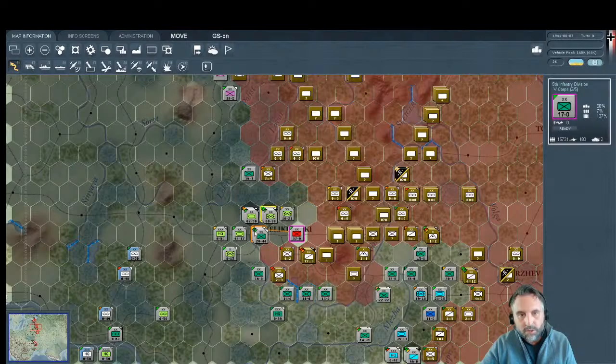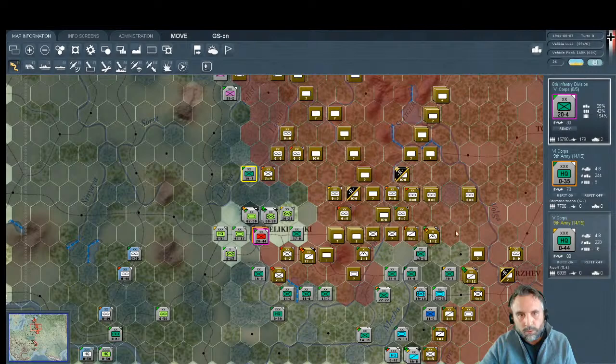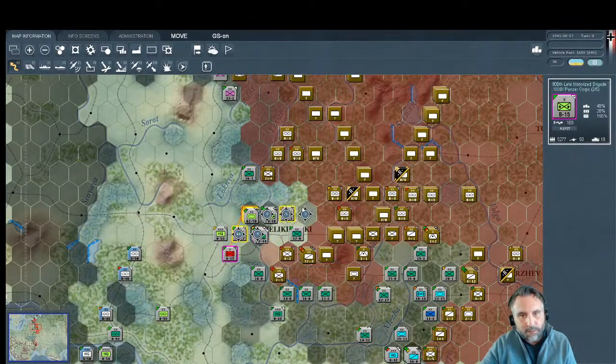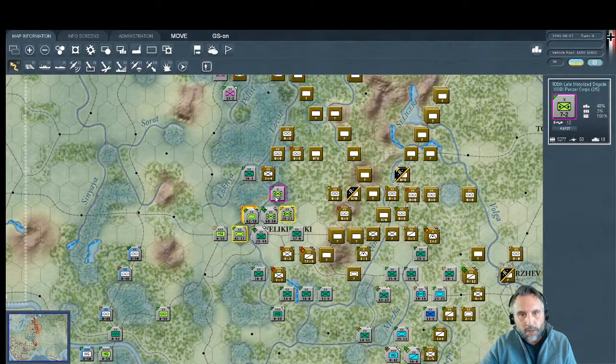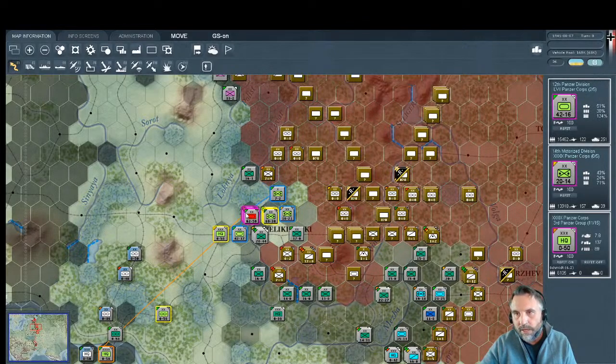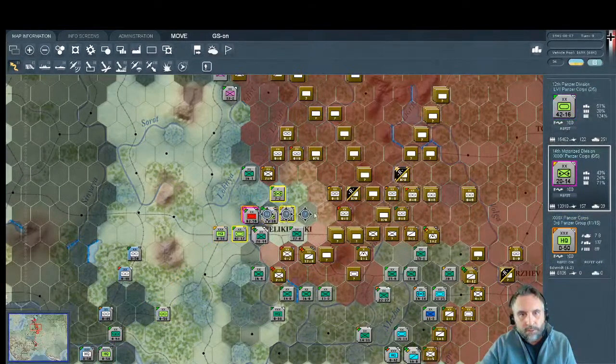Now we've got Ninth Army at Velikiye Luki and Ninth Army here. I could scoot this unit up one and attack again if I wanted to get bold — but that would leave three movement points and I don't want to take that risk. I'll put this motorized unit in position to completely close off any counter-attack possibility. It only has 15 movement points but that's enough to seal the line.